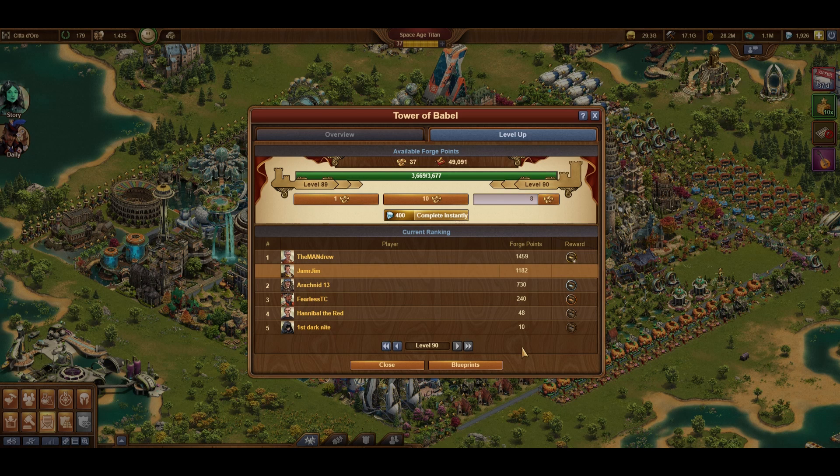The owner of the great building has the option of preloading their share, or they can wait until everyone has claimed their spot to add enough and go up to the next level. Personally, I like to avoid preloading as it increases the risk of the great building getting sniped.